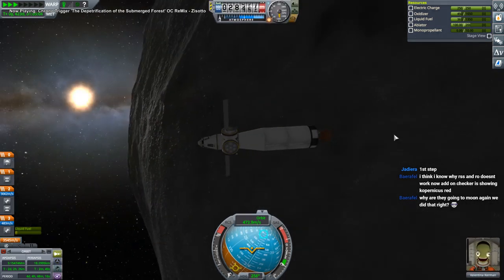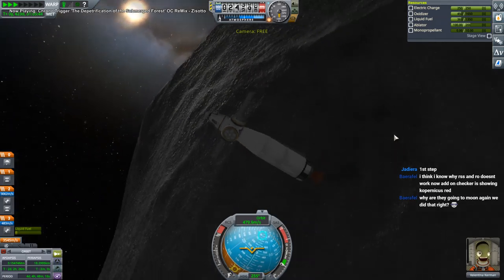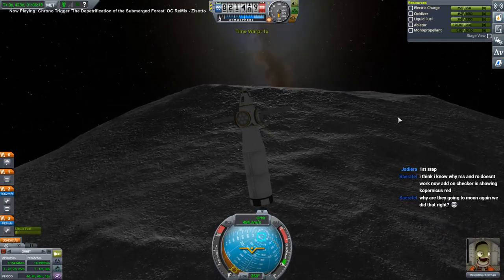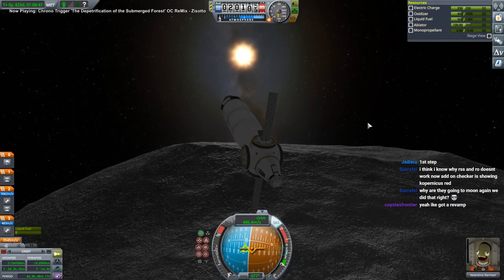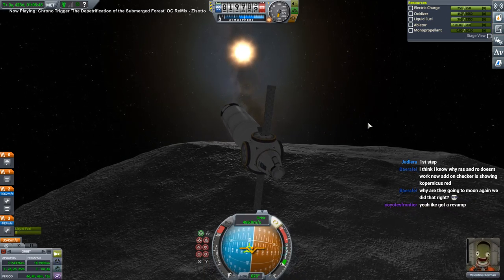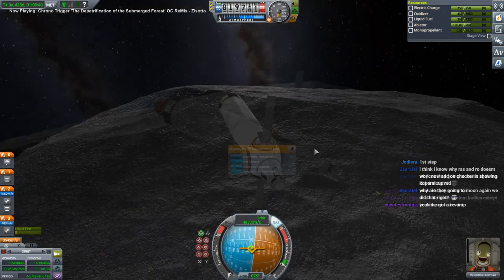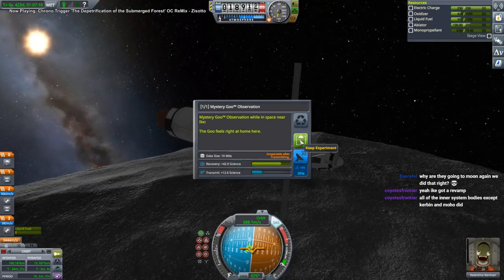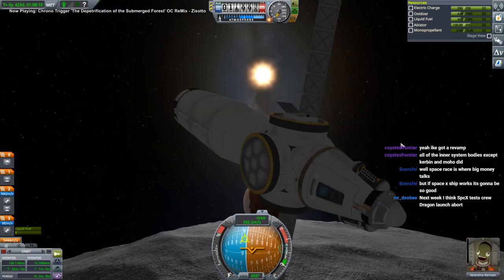We might have better textures on Ike too - Ike is looking spiffy. Or maybe that's just terrain scatter. NASA's all gotten confused - I don't know if NASA's even entirely sure what it's doing right now, except they're definitely building SLS. I think they can be totally sure about that. Crew Dragon launch - it's about time.